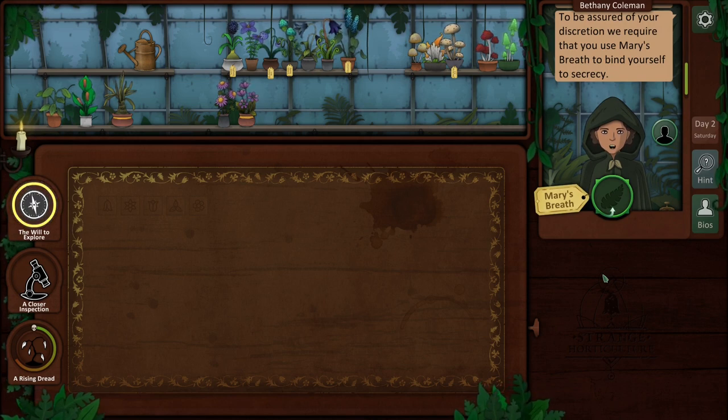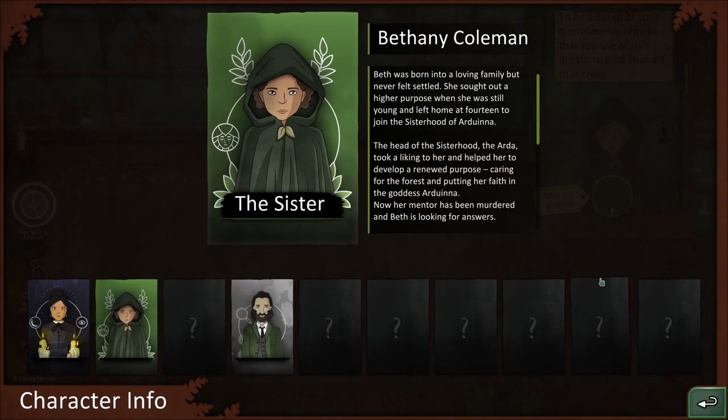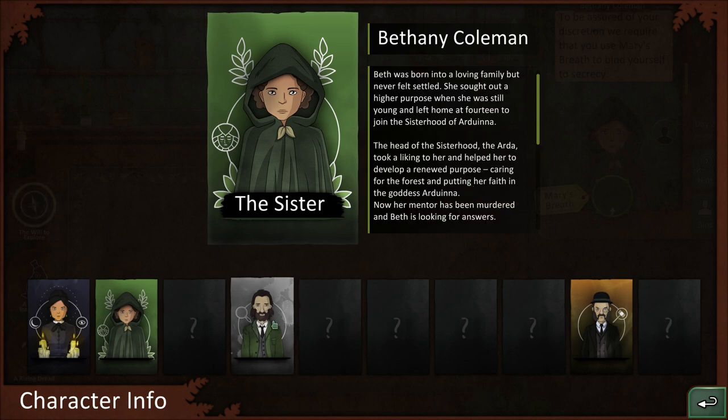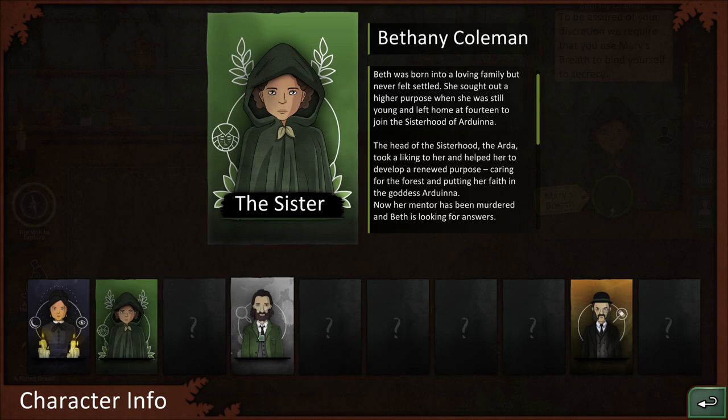To be assured of your discretion we require that you use Mary's breath to bind yourself to secrecy first. Bethany Coleman - Beth was born into a loving family but never felt settled. She sought out a higher purpose when she was still young and left home at 14 to join the Sisterhood of Arduino. The head of the sisterhood, the Arda, took a liking to her and helped her develop a renewed purpose caring for the forest. Now her mentor has been murdered and Beth is looking for answers. So you're this one's daughter, right? Ran away several years ago - yeah, you're his daughter.